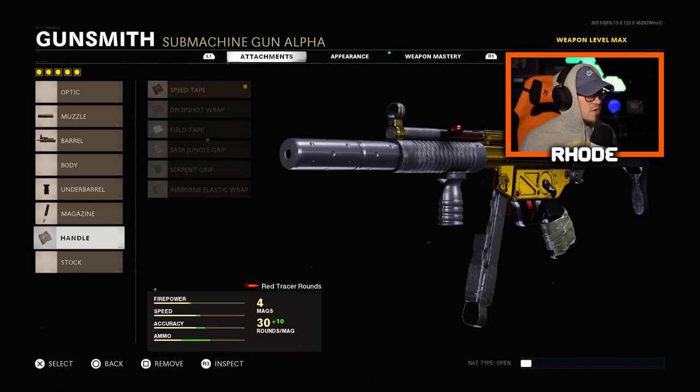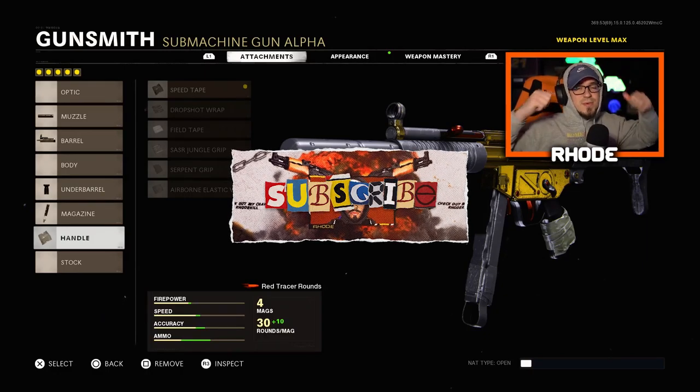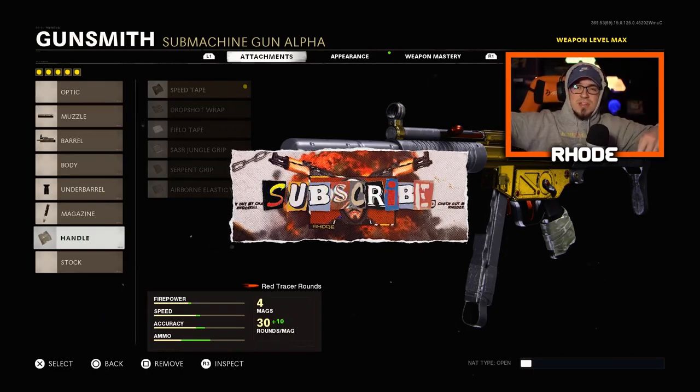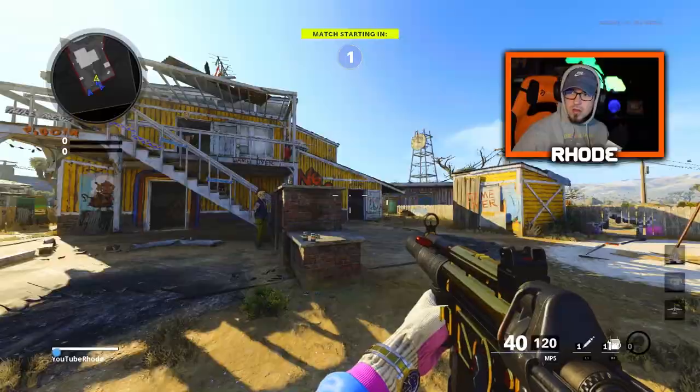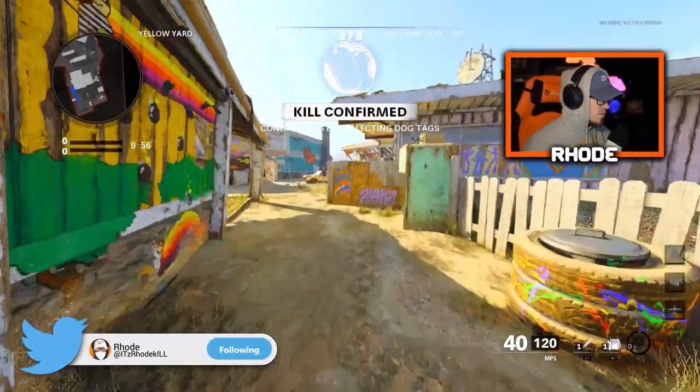And for the handle, the speed tape — because there's no cons to this, only pros for the ADS. This does have a red tracer fire to it, with the golden, red and black — it looks really, really good. But anyway man, hope you guys enjoy the gameplay, we go absolutely crazy with a nuke. Smash the like, hit the subscribe button below. Let's get it — best rushing MP5 class, let's see what we can do.